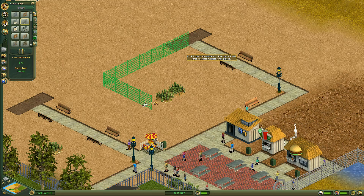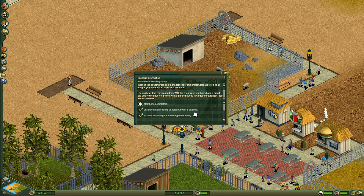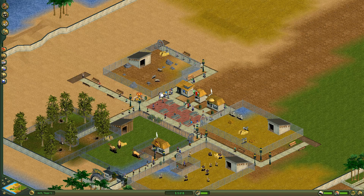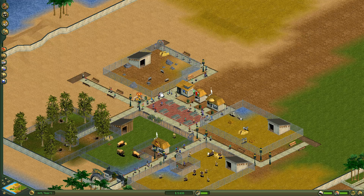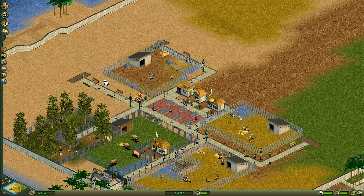I did it — all exhibits are done. In this episode we basically finished the first two scenarios already. I really hope you guys enjoyed this one. If you want to see more of this Zoo Tycoon series make sure you subscribe to my channel and don't forget to hit the like button as well. Speak to you guys in the next one — goodbye!